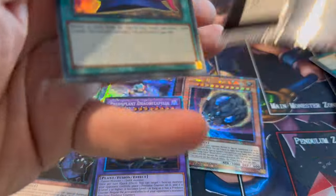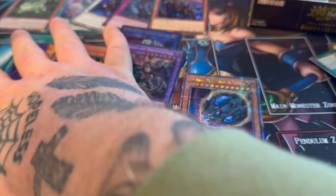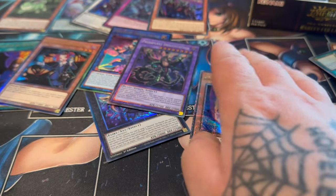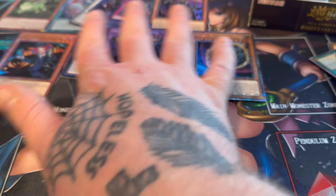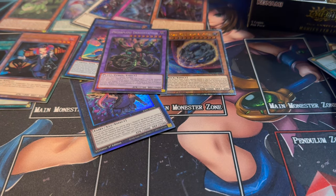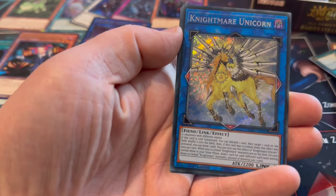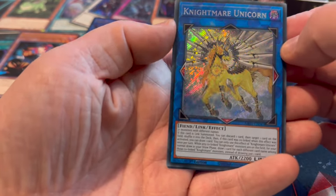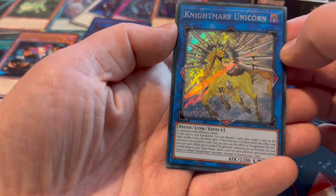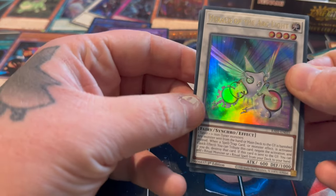We're down to the last two packs on the right-hand side and we've actually done pretty well. A Pot of Desires - Nathan, do you want to get some sleeves on these? Nathan will be our beautiful host and sleeve these up. A Pot of Desires, Fairy Tale Luna, Metalmorphe Unicorn as a Secret - I actually want this because I play it in a deck where the extra deck is mostly Secret. Heart of Arc Light - I want this as a Secret. And a Danger Jackalope.